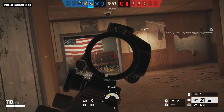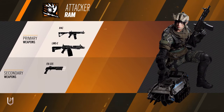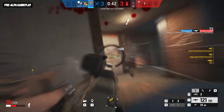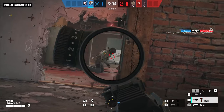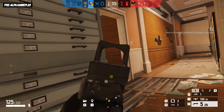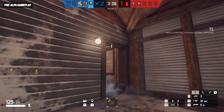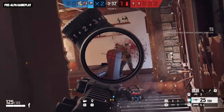Led by Thermite, these operators are not known for their delicate touch, so RAM fits right in. Her loadout primaries include the LMG-E light machine gun, matching the big and loud theme of her gadget, and the R4C assault rifle for more precision work. Her secondary options are the ITA-12S — one of the beneficiaries of the new shotgun buff — and the MK1 9mm pistol. Bring along stun grenades or a hard breach charge, and RAM is ready to root out her foes no matter where they hide.